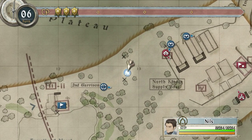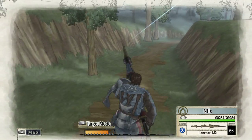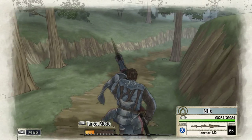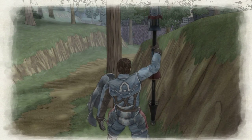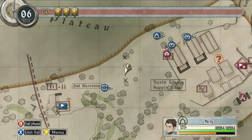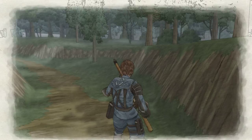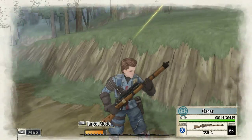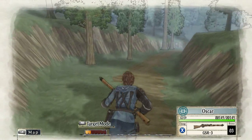And who's this? Nils! Let's get him up a bit closer. Not sure he's going to quite... no, let's keep him there. Three command points left. Let's move him. Now Noska, get a move on.